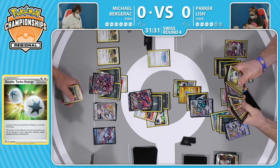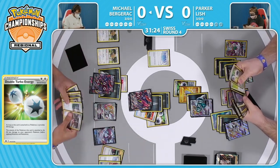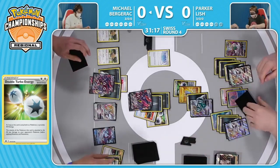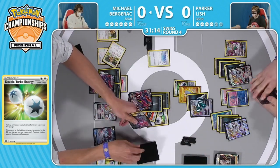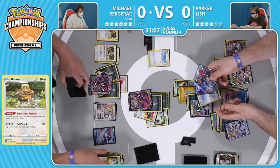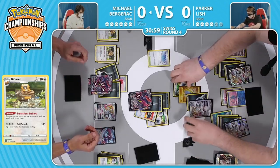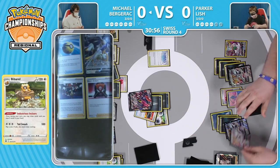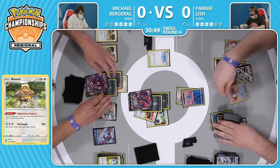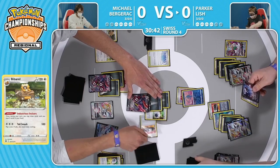That could buy a couple extra turns of defensive play. Parker desperately looking for another switch, some sort of Boss's Orders - there is one Boss left in the deck for Michael. Drew it off the Industrious Incisors but won't really need it right now - really just trying to hunt down that KO. There's another Jammer, Raihan going to the bottom of the deck. Is Michael going to bring this one back just by nature of denying those resources to Parker? There's still a lot of damage to be had - no more Hyper Potions left for Michael, so perhaps there is enough damage still yet for Parker to put down onto this Malamar.